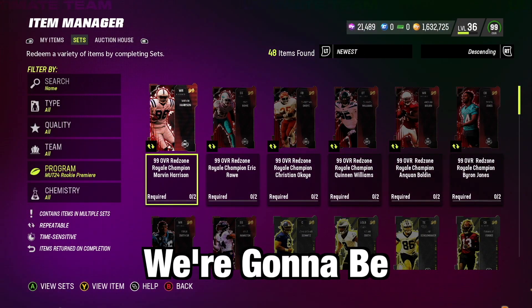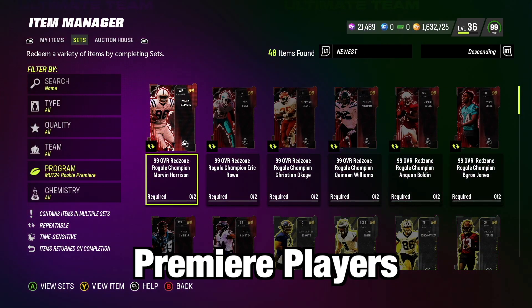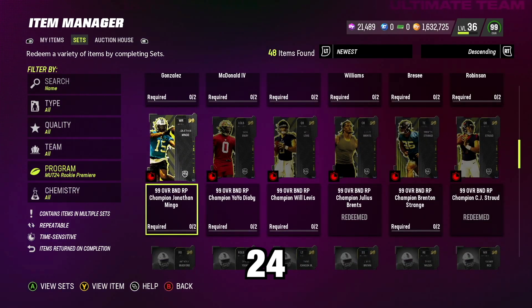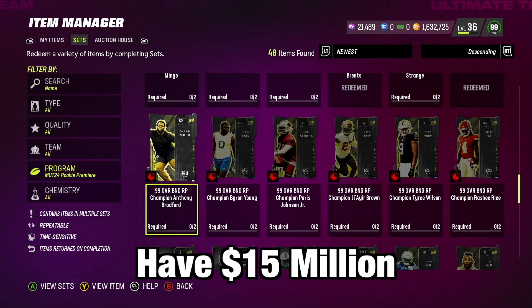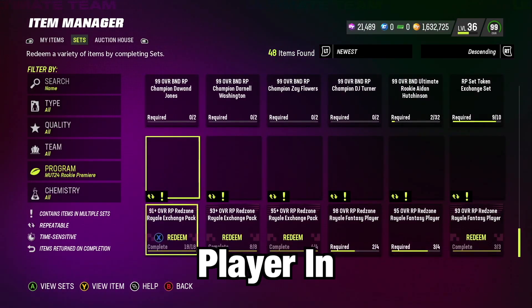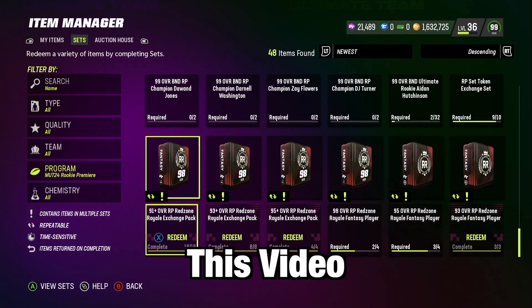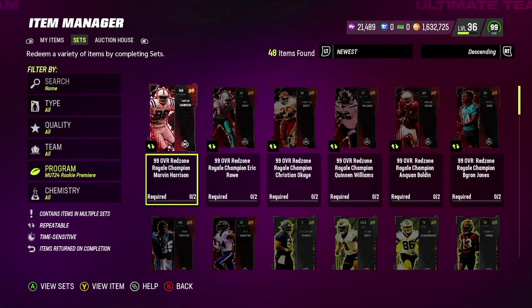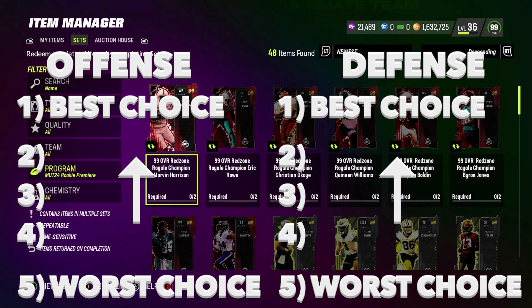What's good YouTube. In today's video we're going to be ranking the best rookie premier players to build to give you the best head start in Madden 24. I know a lot of you guys like me don't have 15 million dollars to get every single rookie premier player, so I hope this video will help you make the best informed decision. I'm going to rank the offensive positions from one to five and then move to defense one to five.